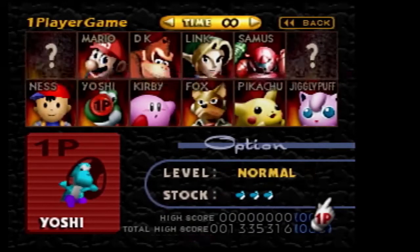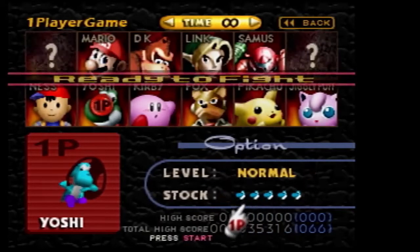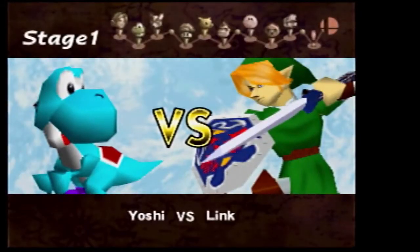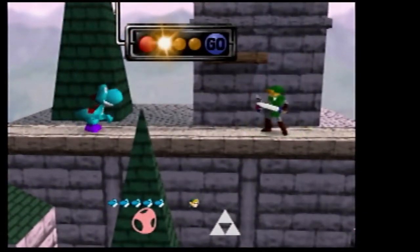I'm pretty sure Ness was the character that you unlocked by doing normal mode, so I'm just gonna go on very easy now with all of the lives, just to make this go a little quicker. Because it's the exact same set of things every time.